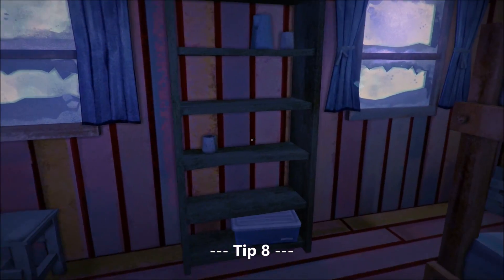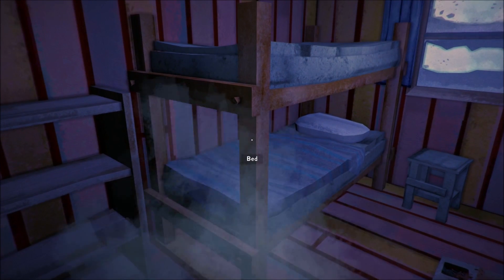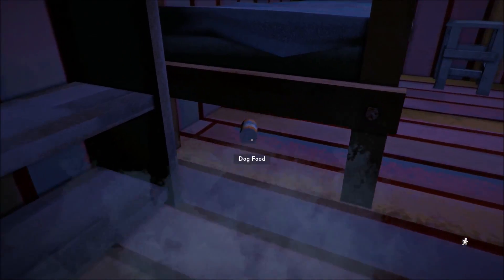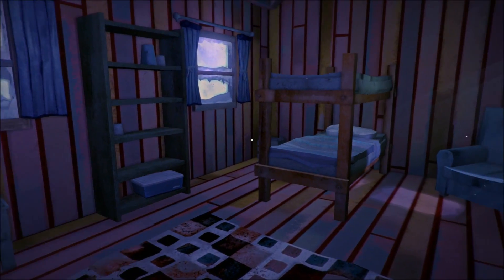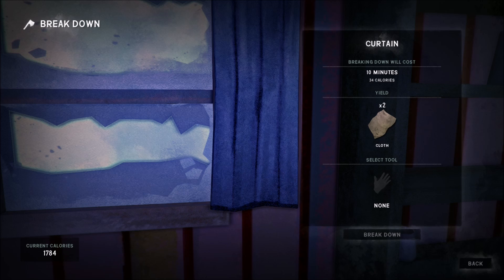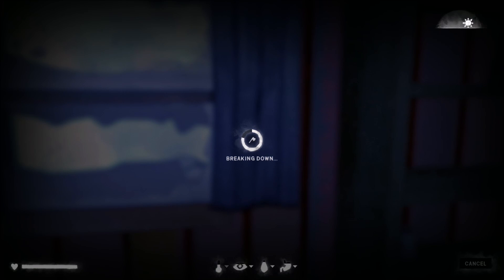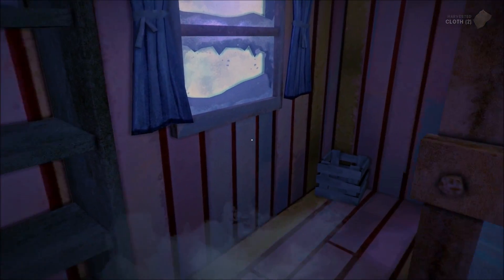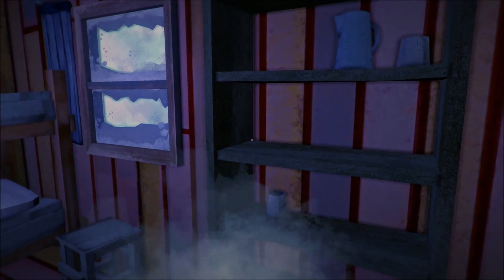Sometimes you look at a room and think you've looted it all, but there are a couple of things to consider. Firstly, check underneath beds — for example, here is a can of food underneath this bunk bed. And have you got enough cloth? Curtains you can break down. As I said in tip one, fixing your clothes is really important, and there's always enough cloth around to do that if there are curtains at the windows.